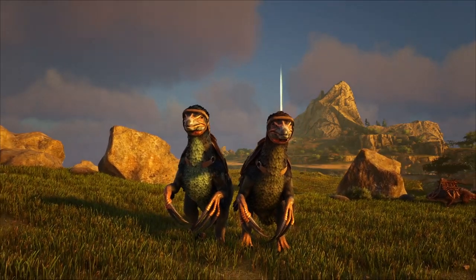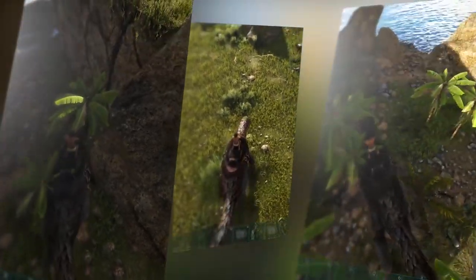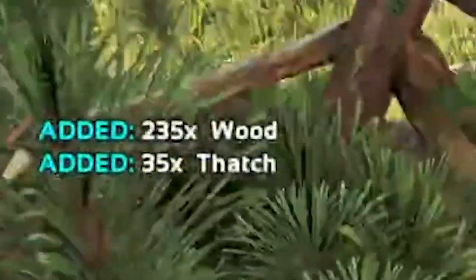Number 3 on the list would have to be the Therizinosaur. This remarkable dinosaur is an exceptional all-arounder capable of gathering thatch, wood, and fiber. What sets it apart is its ability to enhance its harvesting potential by allocating additional levels to power harvesting, which then results in greater wood yield per tree.